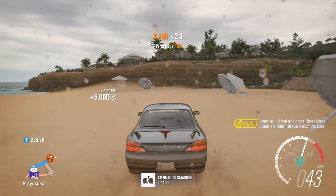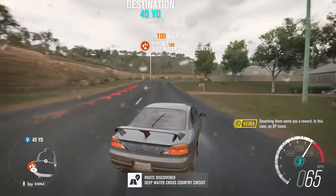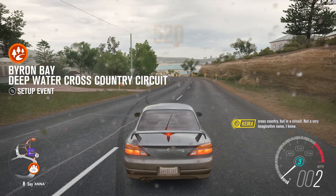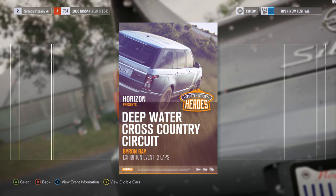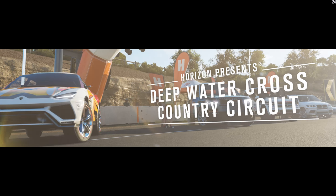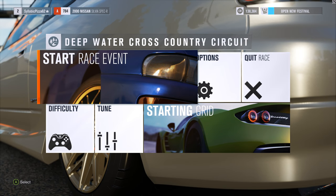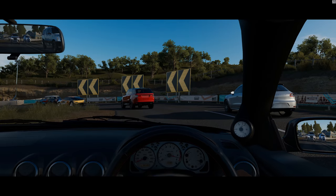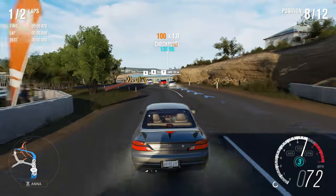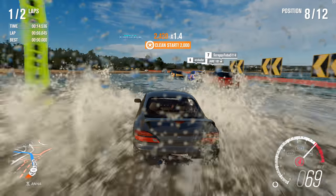I hope you did that on purpose. These bonus boards are hidden all over Horizon Australia - smashing them earns you a reward, in this case an XP boost. This one's a cross-country circuit - like a cross-country, but in a circuit. Not a very imaginative name. It's actually working - it's actually going to let me do this one using the Silvia. Would it normally have allowed it if I'd gotten the other car? I really have no clue. I stand out so bad - all these people are in SUVs. The only response I have for that is: I'm about to win in this car. I noticed at the start that was a big disadvantage because they all took off with their four-wheel drive, and me with my rear-wheel drive and subpar launch, I started to fall back.